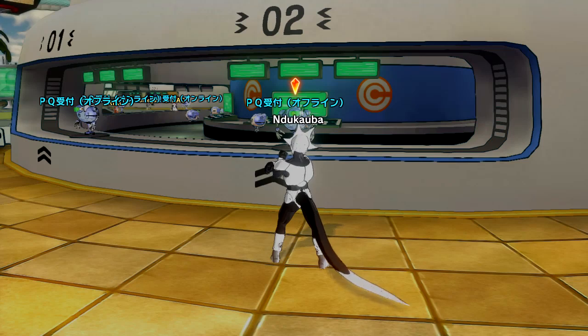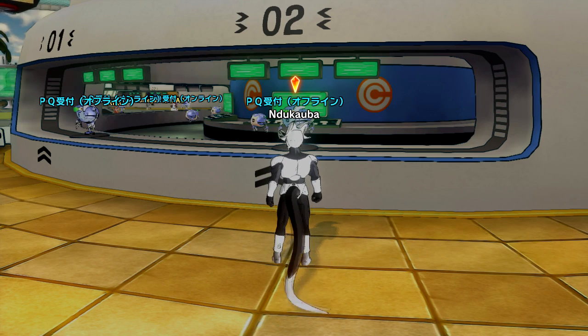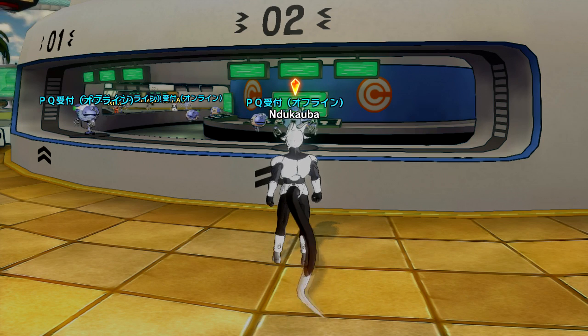Without further ado, let's get started. To unlock the secret sagas for Bardock and Broly, you have to collect five shards in the game. The very first one is the easiest to get: beat Parallel Quest number two with a Z rank.